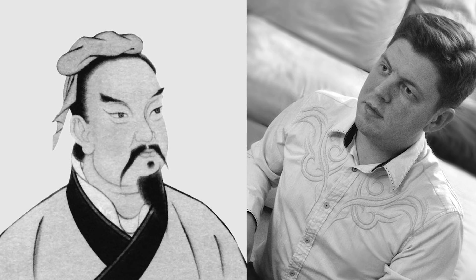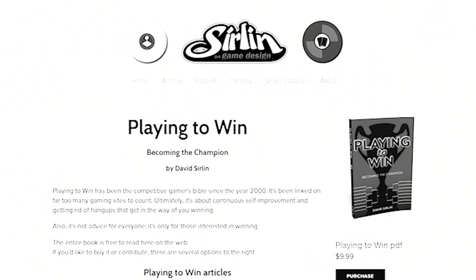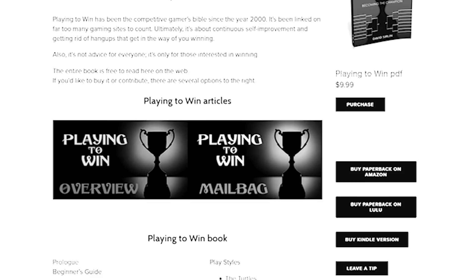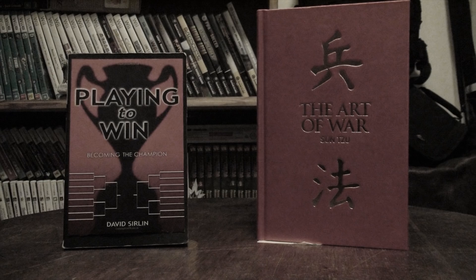Enter Sun Tzu and David Sirlin, two men of different ages that know a thing or two about the theory of contest. Sirlin was responsible for the fighting game primer Playing to Win, a guide that appropriates many of Sun Tzu's war concepts and applies them to fighting games. Both tomes are great reads, but right now we want to focus on Playing to Win's fourth chapter: Attacking by Fire.